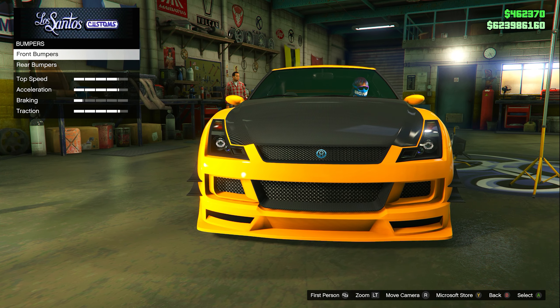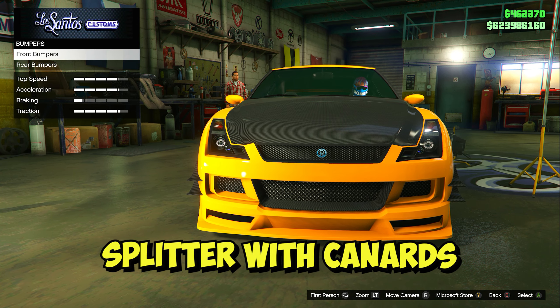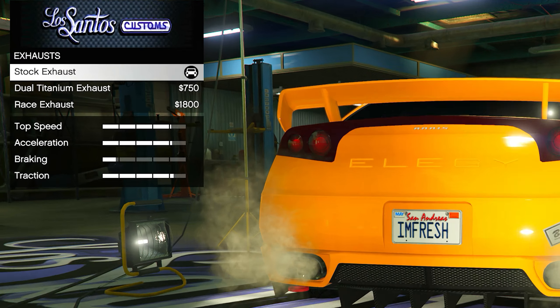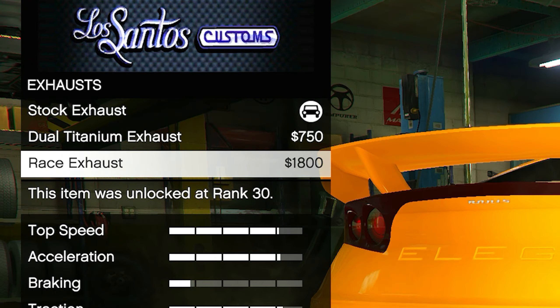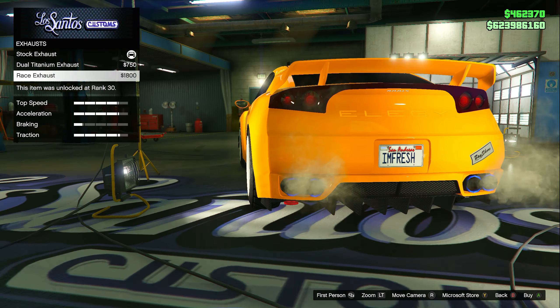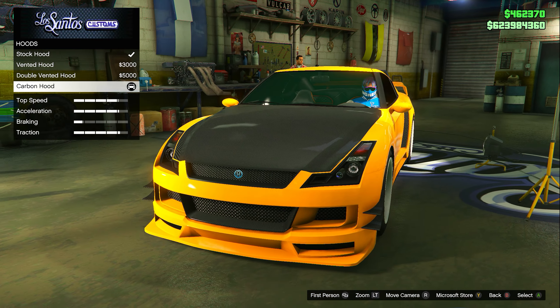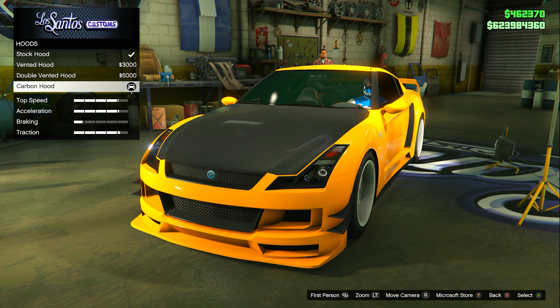For the first upgrade go to bumpers. For the front bumper put on the splitter with canards, and for the rear bumper put the painted bumper and diffuser. For the exhaust you can put whatever you want. A key upgrade is the hood — click hoods and put on the carbon hood. That's going to make this build pop out much more; the carbon hood looks way better than a stock hood.